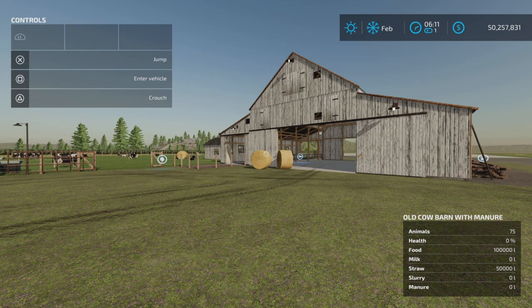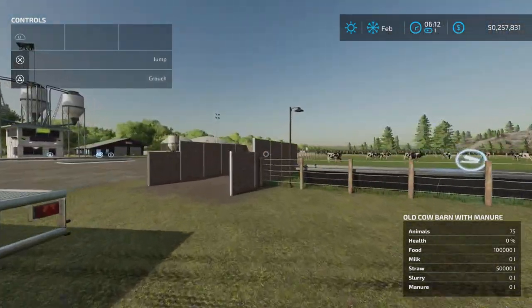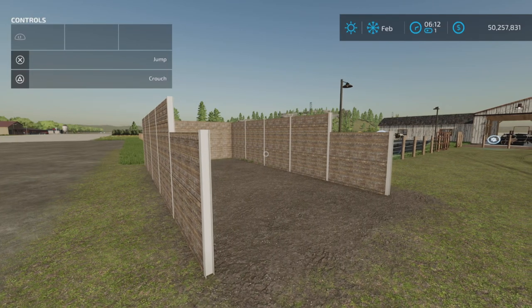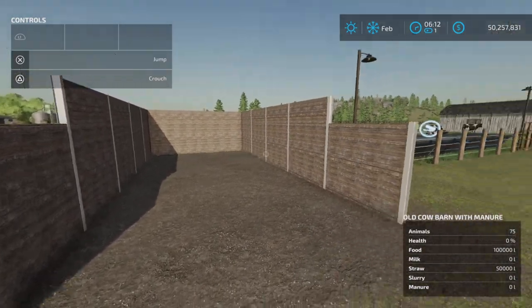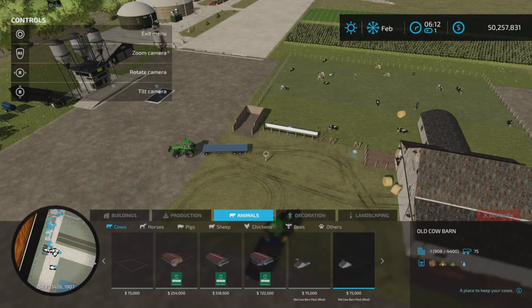This is the second update for this cow barn pack. Changelog 1.2.00 states: fixed issue with manure not working, so that would be this barn here with the included manure silo. Let's have a look at it first and where you'll find it — under Animals.